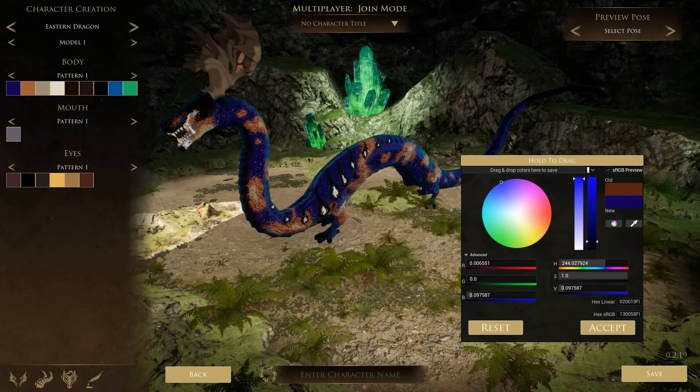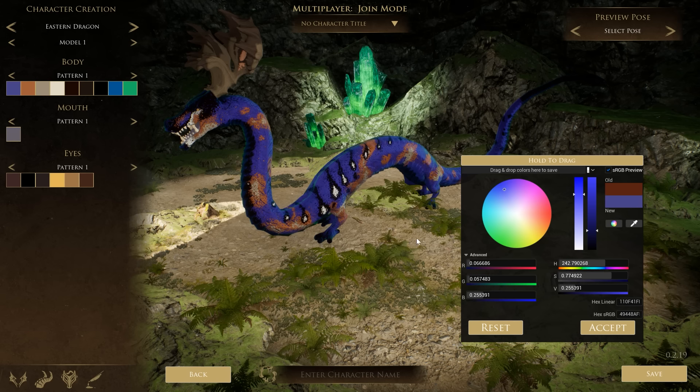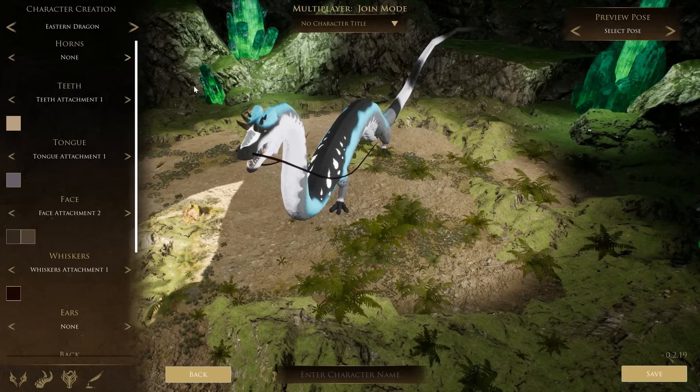It's a very in-depth color system — you can change the saturation and the intensity. I'm going to go ahead and color my dragon how I want it, and then revisit for the attachments. There's also a variety of models — this one has more feather-like patterns, and this one has more of a scale-like design. Personally, I like the feather pattern a lot more.